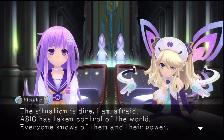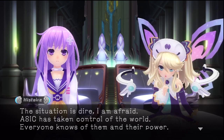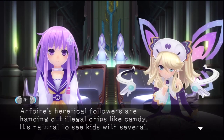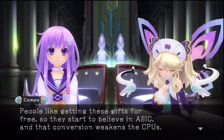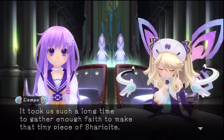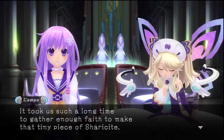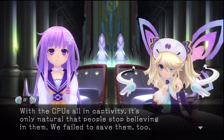The situation is dire, I am afraid. ASIC has taken control of the world — everyone knows of them and their power. R4's heretical followers are handing out illegal chips like candy; it's natural to see kids with several. People like getting these gifts for free, so they start to believe in ASIC, and that conversion weakens the CPUs. It took us such a long time to gather enough faith to make that tiny piece of sherasite. With the CPUs all in captivity, it's only natural that people stop believing in them. We failed to save them too.